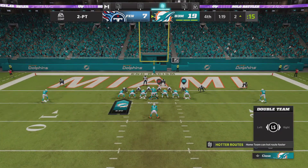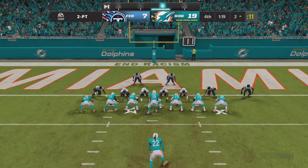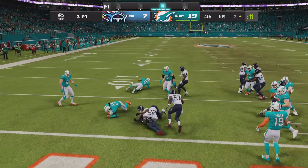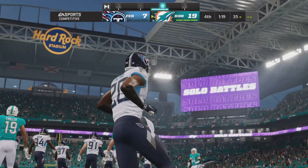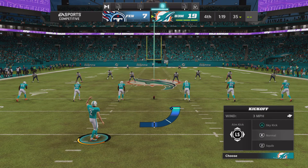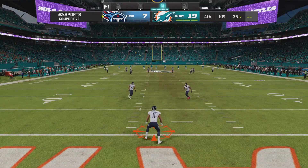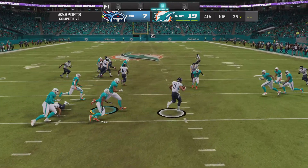Mahomes leads his guys up for the two-point try and throws for it — and it's intercepted! A great read, picked off. The return won't go anywhere and they'll be back deep in their own territory at the two-yard line. As most teams do in their two-point attempt, they pass the ball — but it gets intercepted. If you pick it off, you've got a chance to take it all the way back for two points yourself — not the case here.